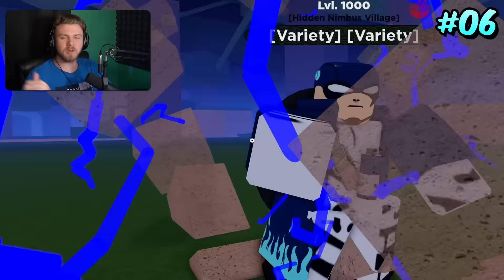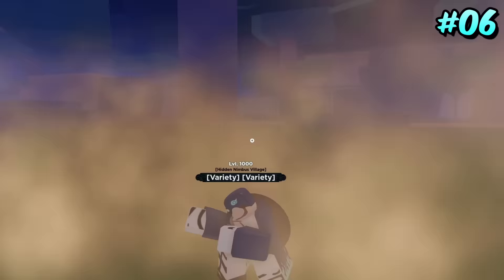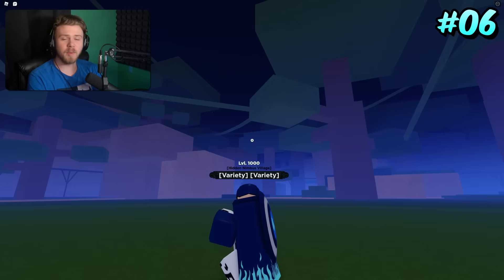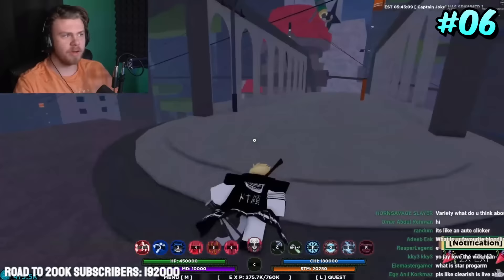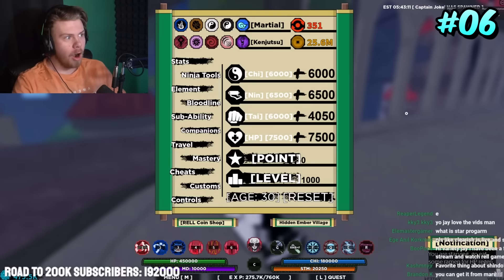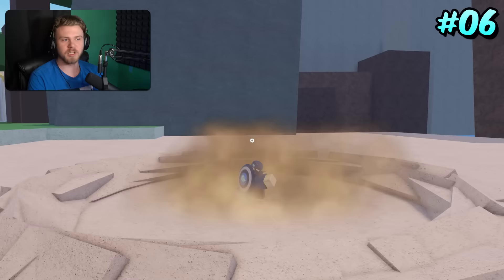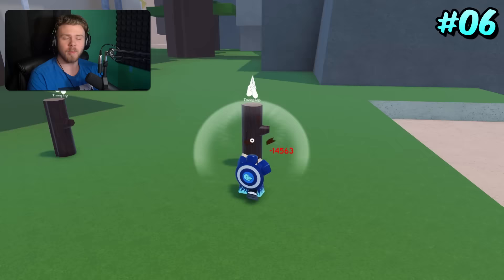Coming in sixth place is Captain Gojo Guy. The reason it's on this list is a one out of 500 drop chance, and it spawns for 30 minutes. A lot of people actually do have this because they have nothing better to do so they just hop servers to get it. It doesn't take away from the fact that it is insanely rare to get — it's just that so many people have it because server hopping is fun sometimes.